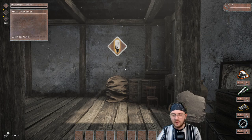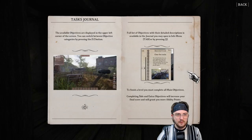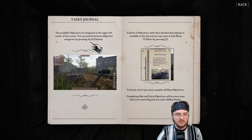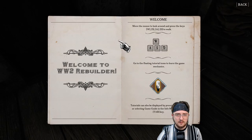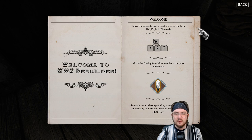Our main objective: task journals. The available objectives are displayed in the upper left-hand corner. You can switch between objective categories by pressing U. The full list of objectives with detailed descriptions is available in the journal. To finish a level, you must complete all the main objectives. Collect resources — zero out of 31. Every little light bulb tells us what to do. To select the tool, open the tools menu by pressing left alt.